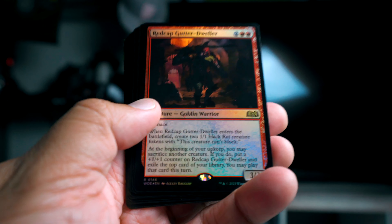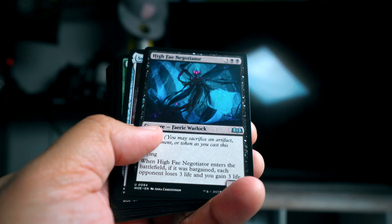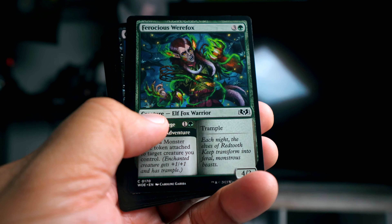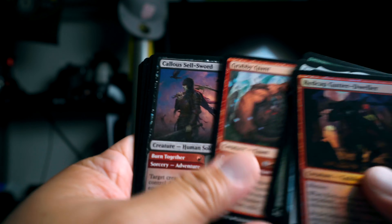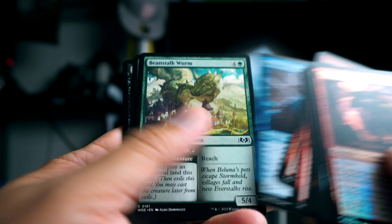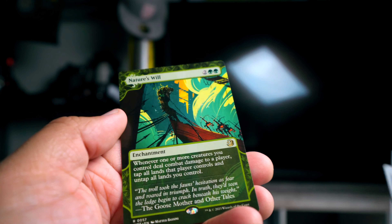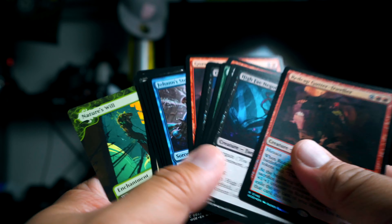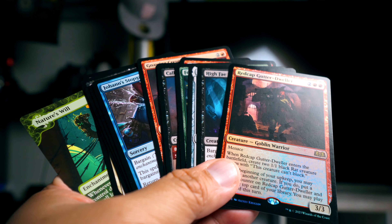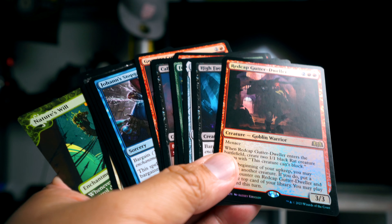To recap my pick order: Red Cap Gutter Dweller first — the foiling doesn't do it any justice — High Fey Negotiator second, Sir Ginger third, Ferocious Werefox, Grabby Giant, Callous Sellsword, Monstrous Rage, Gnawing Crescendo, Johan's Stopgap, Beanstalk Worm, Skybeast Tracker, Rowan's Grim Search, Slumbering Keep Guard, and Nature's Will last. Let me know if you agree or disagree or if you would have changed any of those picks — I'd be happy to learn from you guys as well. Thanks for watching, I'll see you next time.